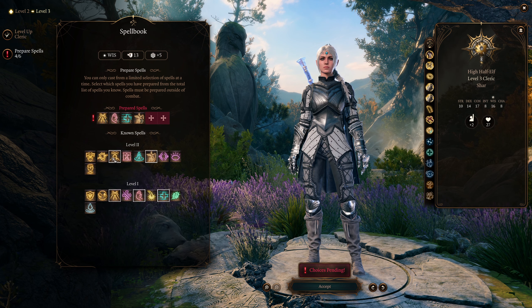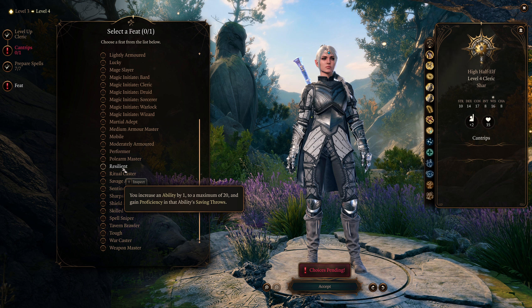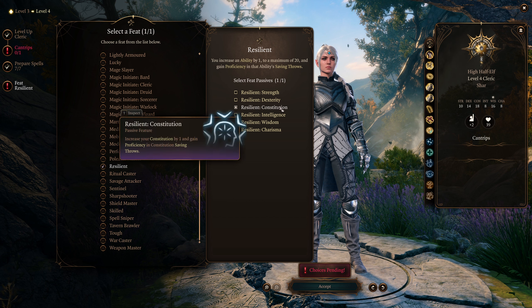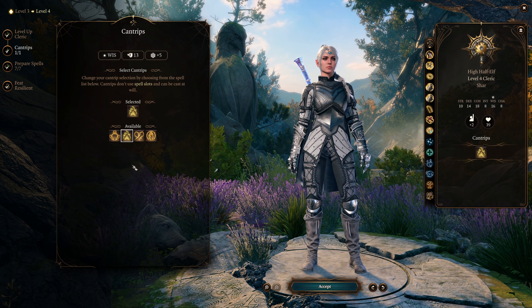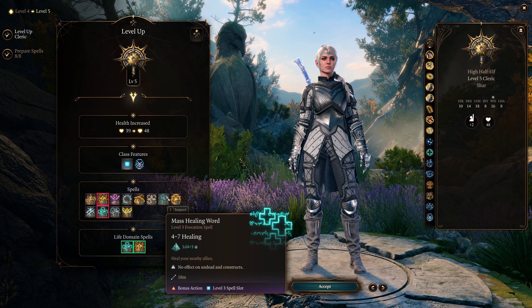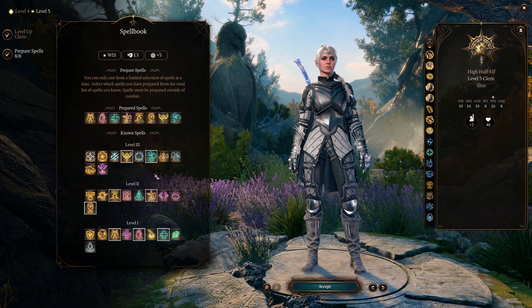I would go with Spiritual Weapon, Calm Emotions, and Enhance Ability. At level 4 we get our first feat — go ahead and select Resilient and select Constitution. This will get our Constitution up to 18 and we will also gain proficiency in Constitution saving throws, which is really what we want here. For the additional cantrip, I would just select Sacred Flame. At level 5 we get the two most important spells for our build, and those are Mass Healing Word and Spirit Guardians — make sure you prepare those and start using them right away.